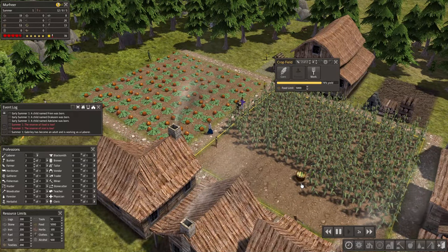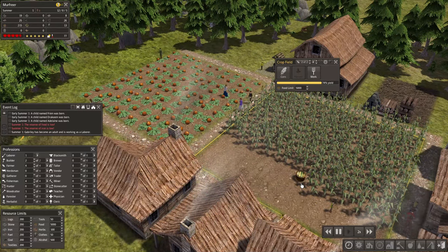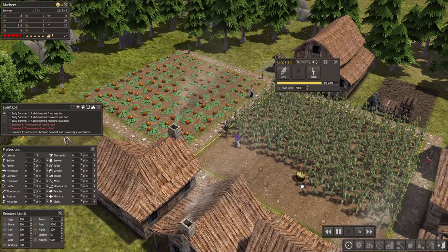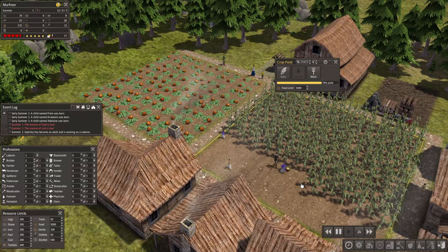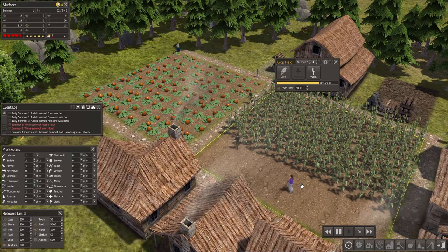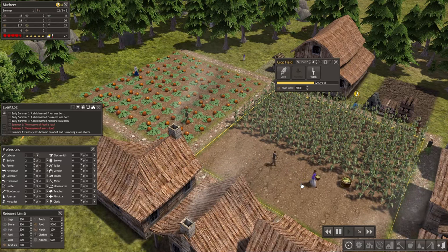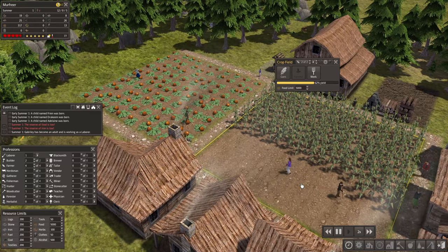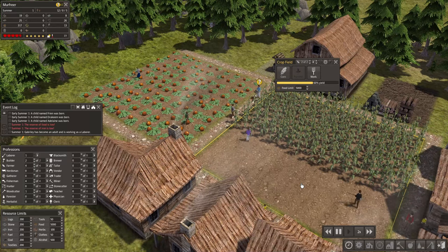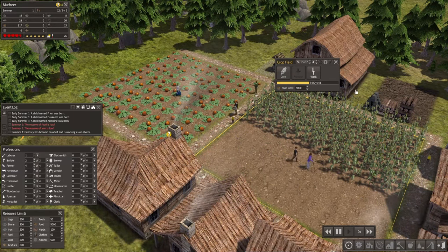They're harvesting food — yes, that's what I like to see! Because in my last play they were harvesting food but it wasn't enough to supply the whole village and everyone ended up dying. We don't want to do that; we want to have a steady supply.